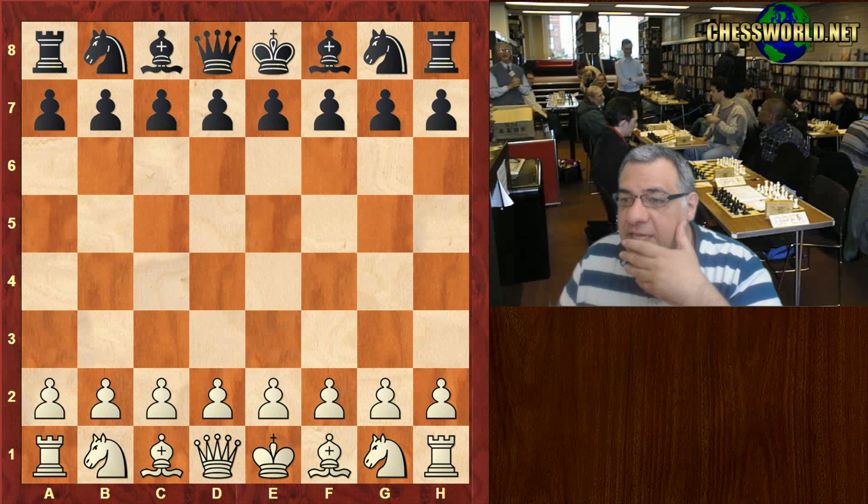Hi all, I have a very interesting game to show you from the Philae Grand Prix. Mamadarov was playing white against Michael Adams. Let's see what happened in this game. This was on the 14th of May 2017.